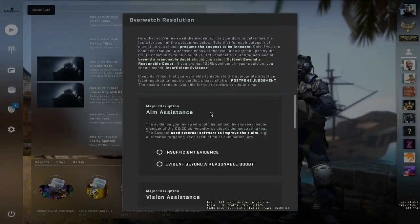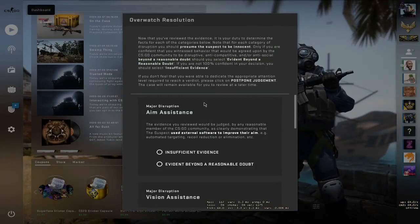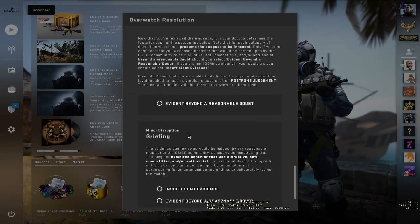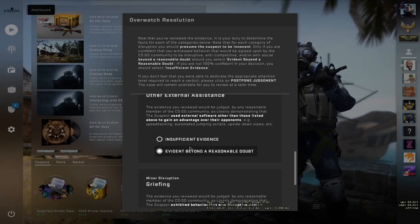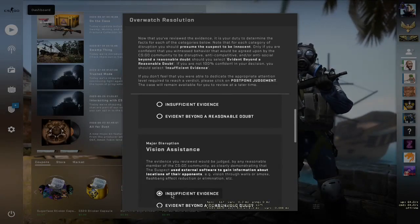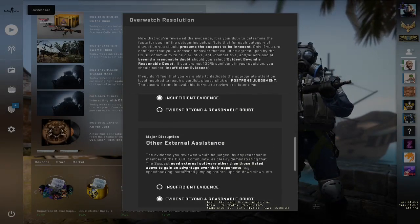Okay, whale and wagon get hatchet and seal. Now for the Overwatch resolution - I just saw him grieving to be honest, I saw a couple of bunny hops. I didn't see any vision assistance nor aim assistance, but he was bunny hopping.